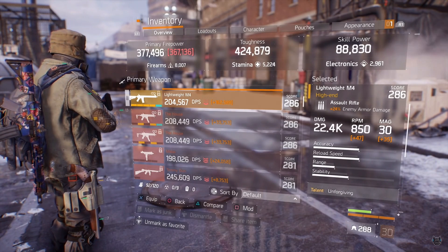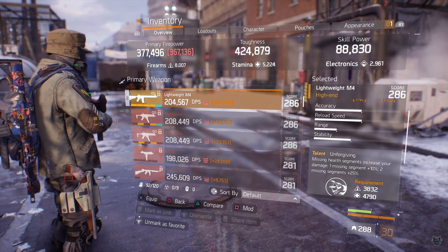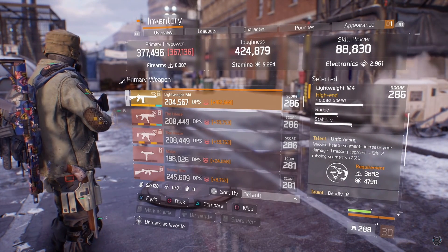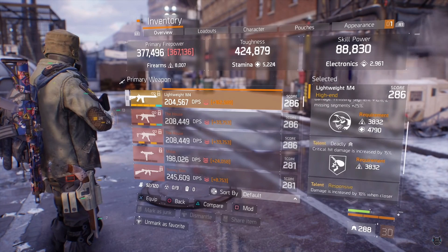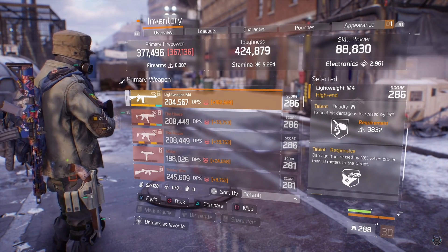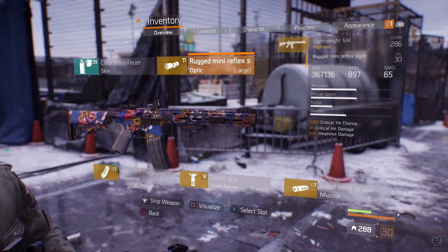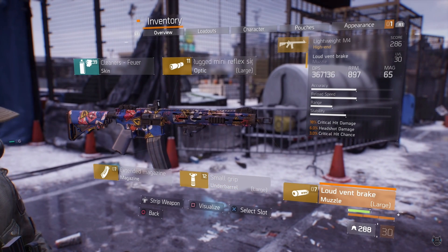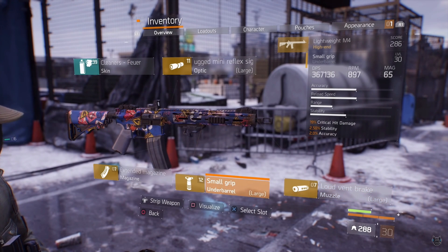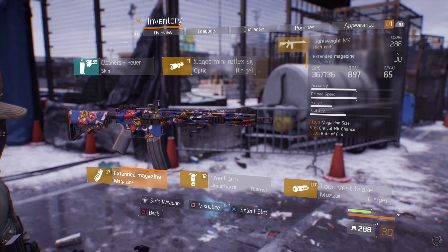My secondary lightweight M4 has the same enemy armor damage and 22.4k base damage. The talents are Unforgiving: missing health segments increase your damage — one missing segment is +10%, two missing segments is +25%. I have Deadly: critical hit damage increased by 15%. And Responsive: damage increased by 10% when within 10 meters. Since I don't have Vicious on this one I want more critical hit chance, so I have a reflex sight with 7.5% critical hit chance, 4% critical hit damage, and 6% headshot damage. A loud vent break with 18% critical hit damage, 6% headshot damage, 3% critical hit chance. Small grip with 19% critical hit damage, 2.5% stability, 2% accuracy. And an extended magazine with magazine size, critical chance, and rate of fire.